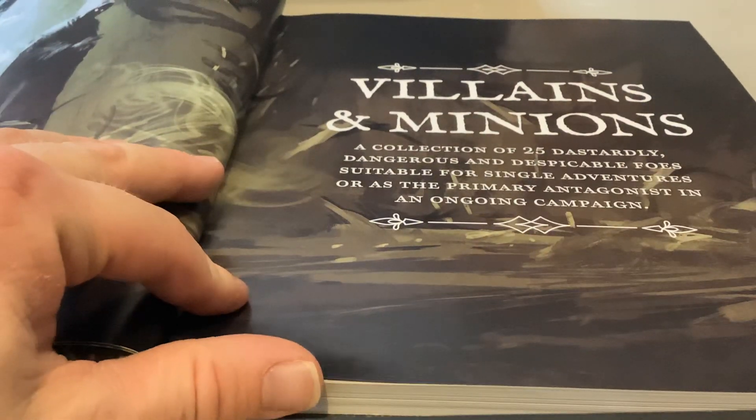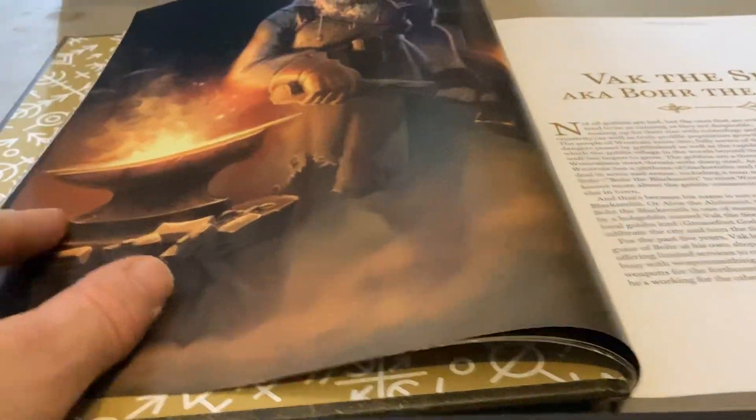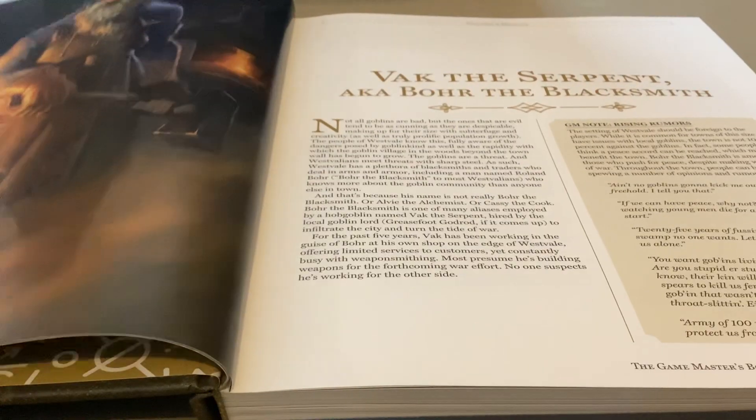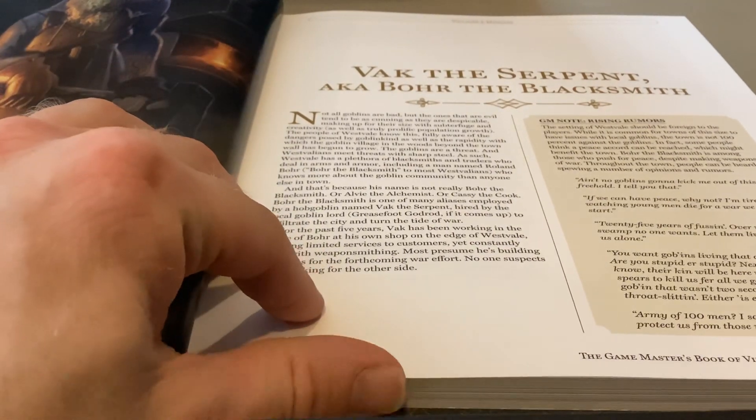It gets right into the nitty-gritty details of the villains and their minions. Each one gives a picture of the actual villain character — like Bax the Serpent, also known as Bore the Blacksmith — someone like this would be perfect to just drop into any town.